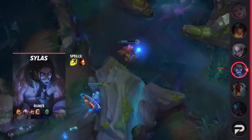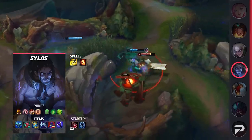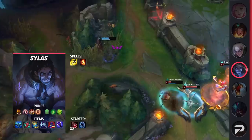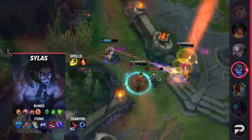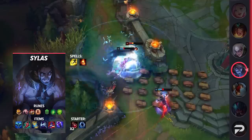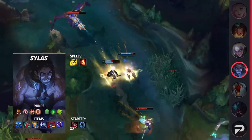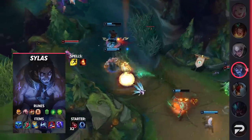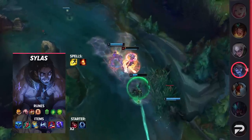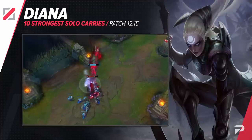Taking a look at Sylas' itemization, you'll be running Flash and Ignite as your summoner spells. For your runes, you'll be taking Conqueror, Presence of Mind, Legend: Tenacity, Last Stand, Second Wind, and Unflinching. If you don't need as much tenacity, you can swap Unflinching for Revitalize for additional sustain. For your items, you'll be grabbing Everfrost, Lucidity Boots, Zhonya's, Cosmic Drive, Rabadon's, and finish off with a Void Staff. These items will give you the CDR needed to kite around enemies and keep yourself alive with your W.